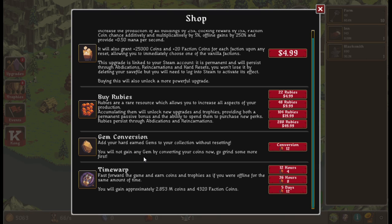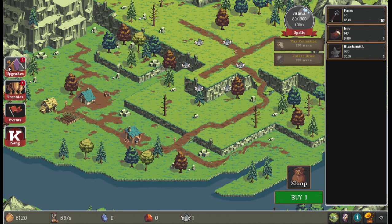Gem conversion: add your hard-earned gems to your collection without resetting — you will not gain any gems by converting your coins. There are also rubies, a rare resource in the game, which unlock new trophies.